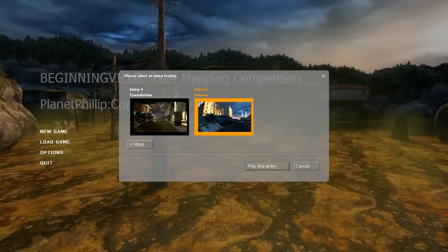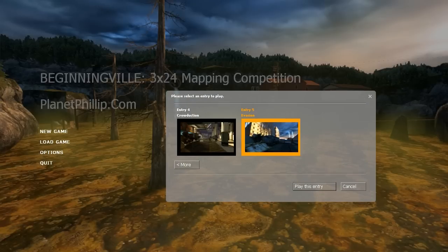Hello boys and girls, Max Esty here with entry number 5 of the beginning of the Half-Life 2 mod of the 3x24 mapping competition from planetphilip.com. Entry number 5 is called Evasion and the thumbnail already looks really nice, let's go right into it.